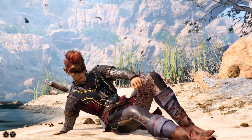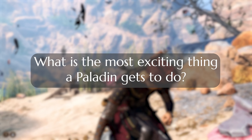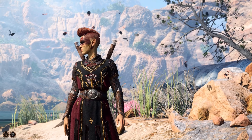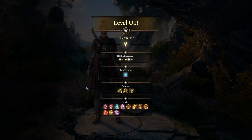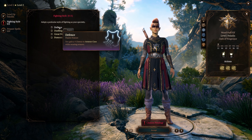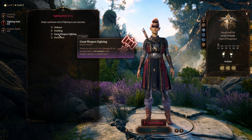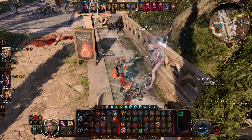To theorycraft this build, we need to ask ourselves one question: what is the most exciting thing you can do as a paladin? I think there are two answers, depending on which kind of player you are. First, for the more gameplay-centric player, the most exciting thing you can do as a paladin is drop massive smites for massive damage. Dropping big smites as the player is insanely fun — just listen to that sound effect and watch those juicy numbers roll by. It's amazing.